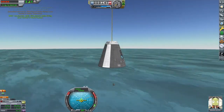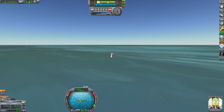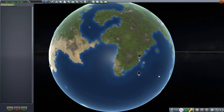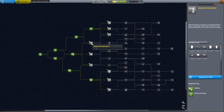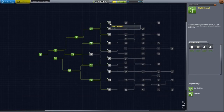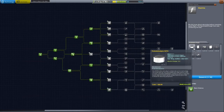Alright, there is all our science — lots of good stuff there. And we got some more funds. Let's go back to the Space Center and go to the R&D building. In the R&D building, we can finish unlocking all branches that cost 45 science, and we can pick one that costs 90. There are so many useful technologies in this tier — we are going to have to decide what we want.